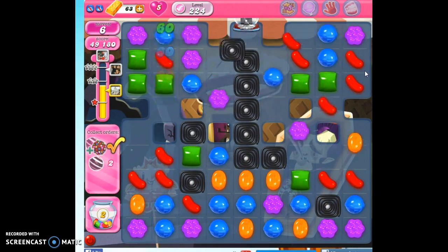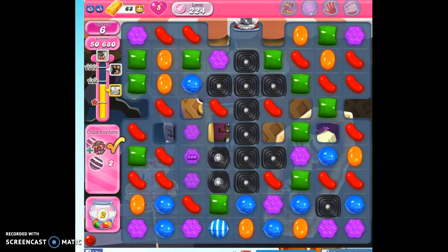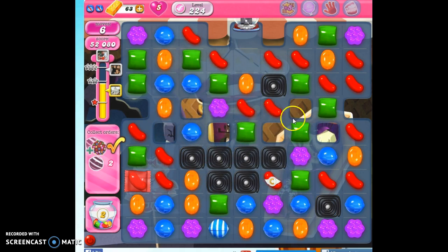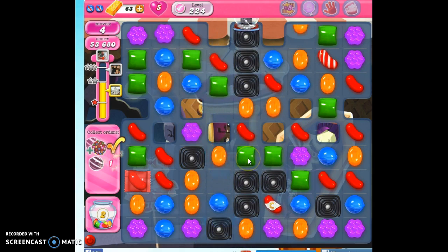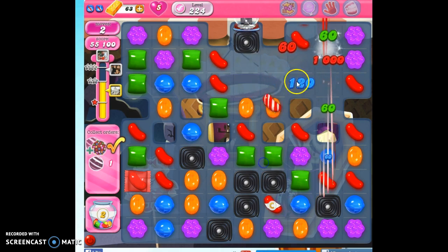We're going to get a good dose right there. Now we just have two striped candies to clear out. Strategy-wise, it would have been nice if I could have protected the color bomb that was there and just brought it down, but it doesn't always work out that way. If you're really having difficulty with this, start with some of your boosters and then you won't have any problem.